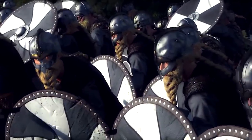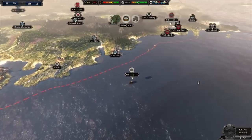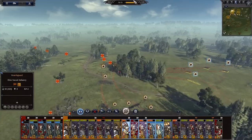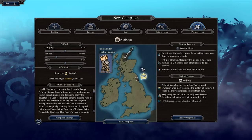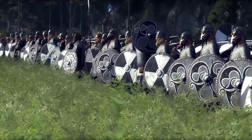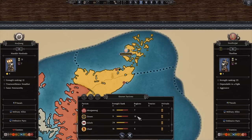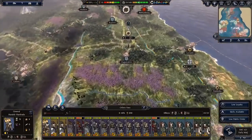Much in the same vein and with similar ambitions, you also have Harold Hadrada, the King of Norway, who definitely has his eyes set on the throne of England. With the reputation of being the most feared man in Europe, a number of vassals already in your pocket, and a decent Viking army and navy at your disposal, this is a campaign that would also prove to be an interesting attempt at becoming the true conqueror of the island.